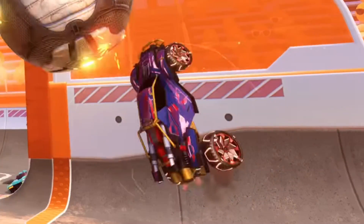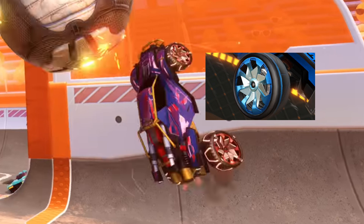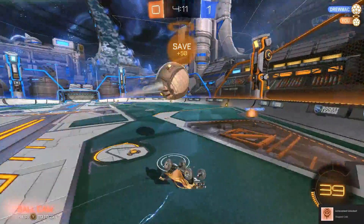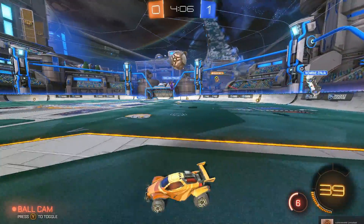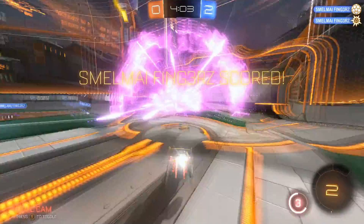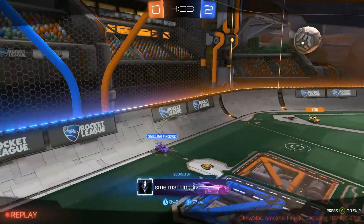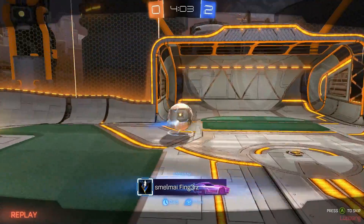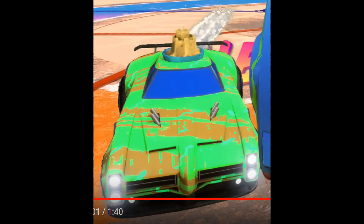You can also see some brand new wheels — they have a very unique tread. Looking closer at them, they appear to be the Sovereign Pro wheels but in a different color — they essentially took the Sovereign Pro model and painted it pink. Whether they'll be in the crate or the shop isn't clear. That's a little sad for people who went to RLCS and got the Sovereign Pros.